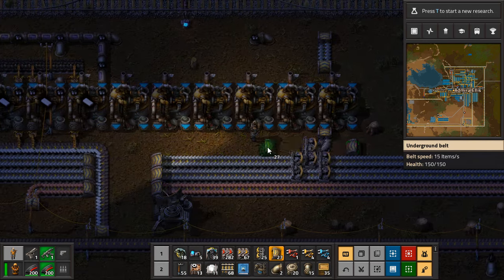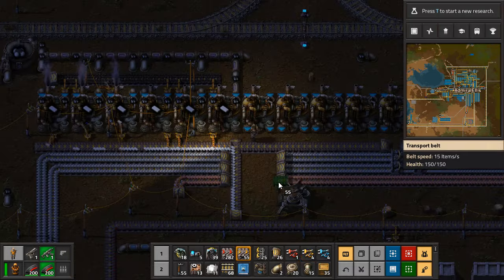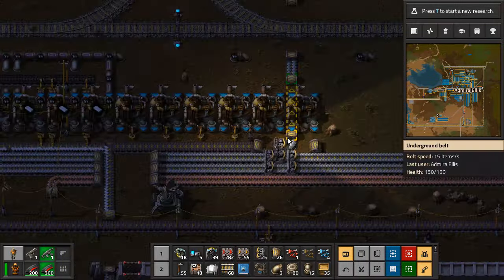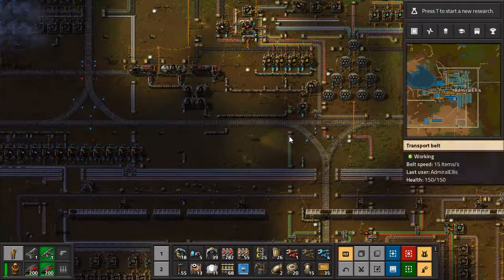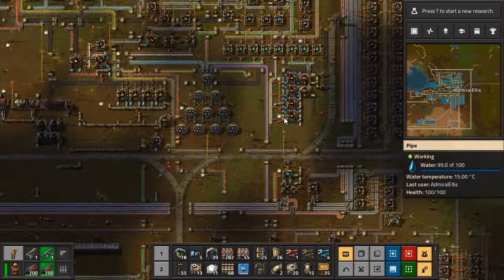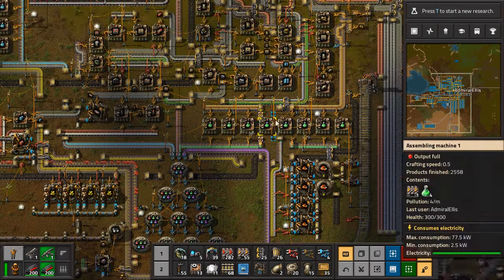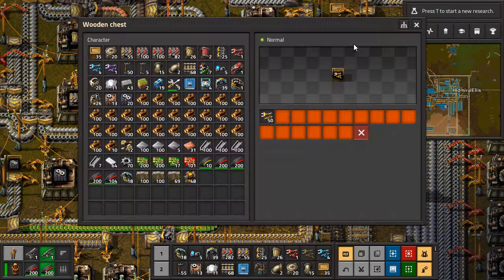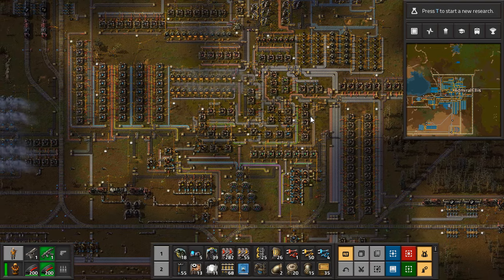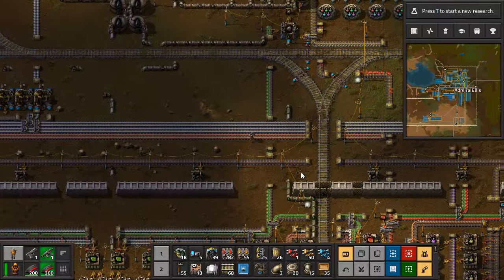Somehow we have run out of inserters once again. Palpatine returned. This is dumb — I should change the way that looks. We're not researching anything. The belt, the base, this area of the base is pretty still. The steel is still chugging away, because we're filling up those chests with electric furnaces still. It's gonna take a hundred years and we'll get there.